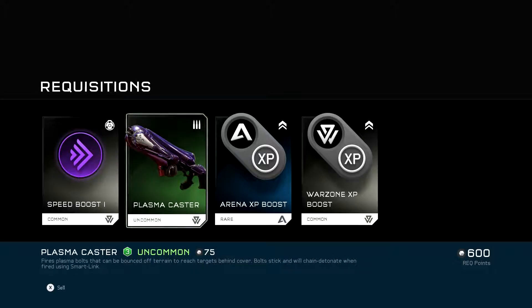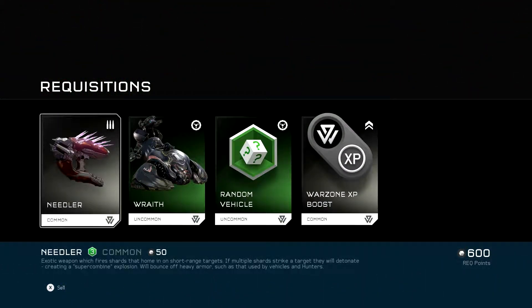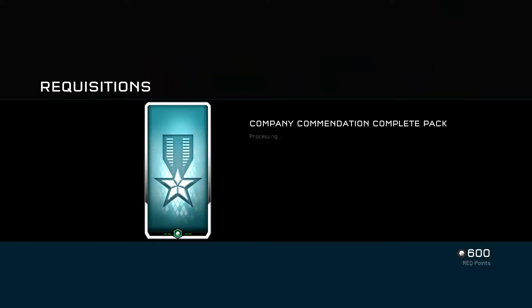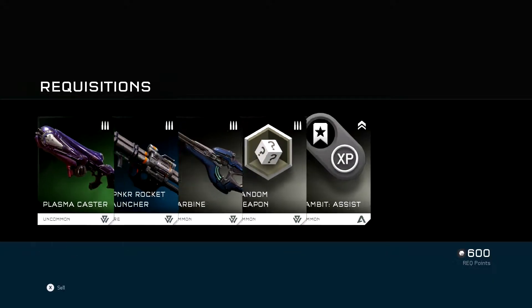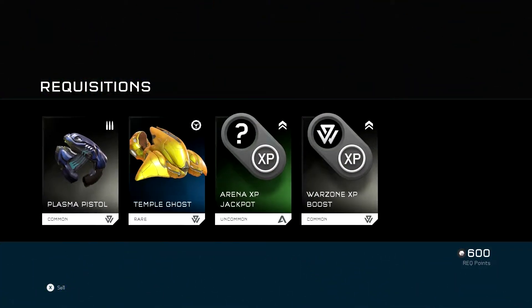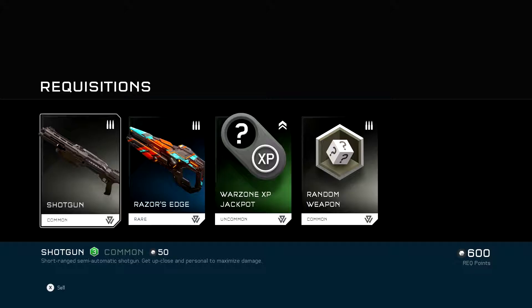Speed Boost and Plasma Caster. Woohoo! Next one. A Wraith. Not bad. Well, he's got a Rocket Launcher out of that one. Not exactly exciting, are they? Plasma Caster. Ooh, Spanker, Rocket Launcher. That's a little bit better. Temple Ghost.